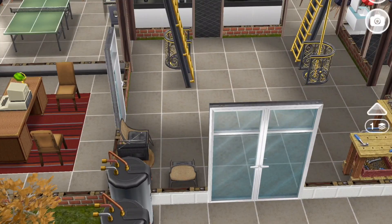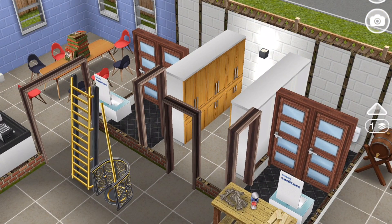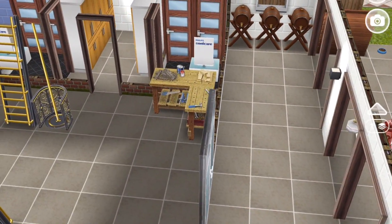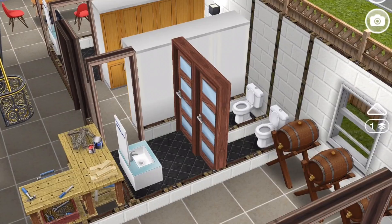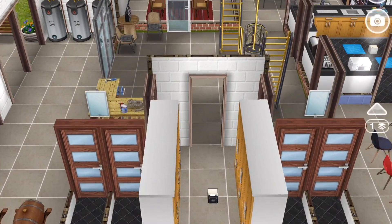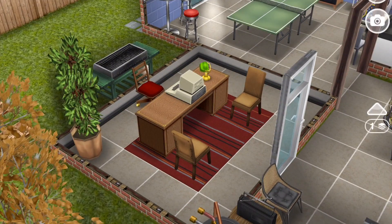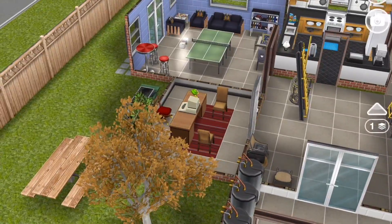Through this open doorway we've got the locker room where the firefighters' suits live. So when they're being called to action they would just duck in here, put on their suits, and head out immediately — that's why they're right close to the garage area. And then through each open doorway is just a bathroom. One's for men and one is for women because in this town you've got both male and female firefighters. And then over here is the office for the fire chief, with a nice little old-fashioned desk.